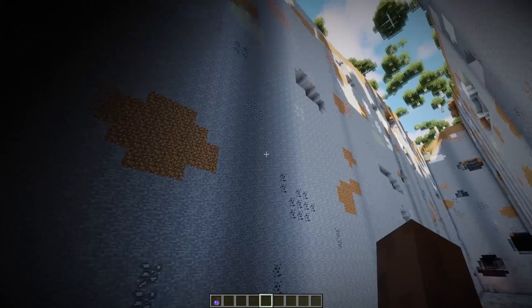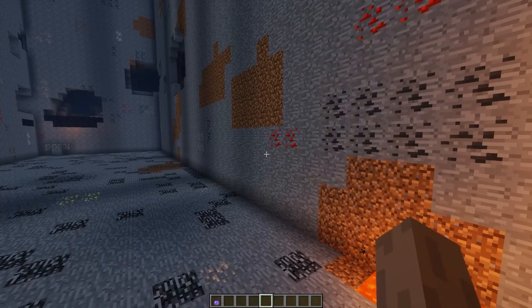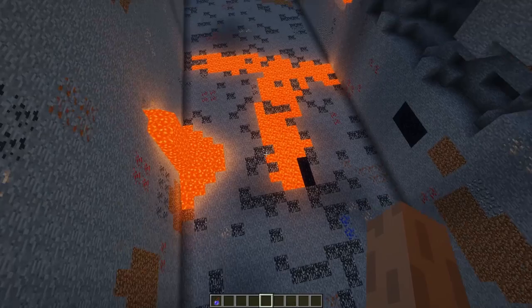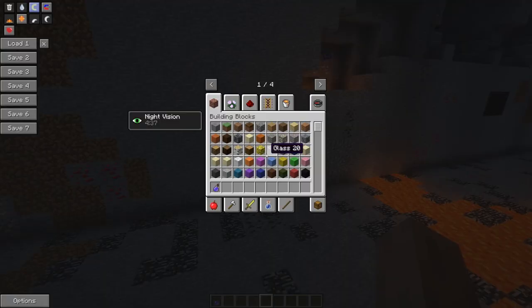I made this giant trench in the world to attempt to find some cinnabar ore, and I cannot find a single block of cinnabar ore. I don't think it spawns into the world - it might be I got unlucky, but it seems like it doesn't actually generate.